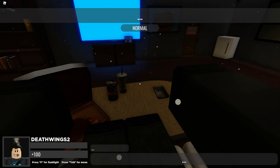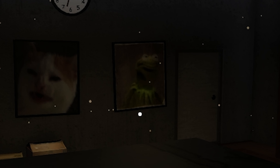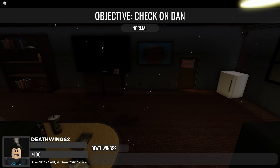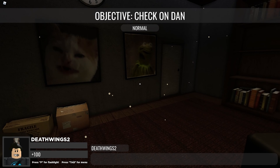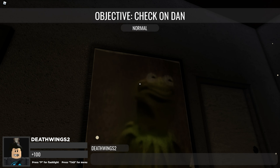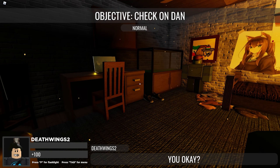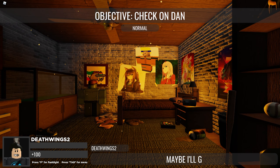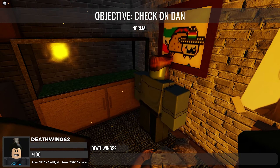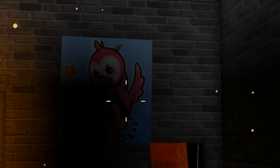So it seems we spawned in an apartment. Objective: check on Dan. I don't know who Dan is. I did cut out the dialogue at the bottom just so you guys won't get spoiled if you want to check this out. We got Kermit the frog, we got a pumpkin, and then we got the cat. Oh my, this man is a man of culture. Is that a cat girl? Dan, what are you doing Dan? Do I just have to put him out of his misery? Oh I do. We got Albert stuff in this joint.